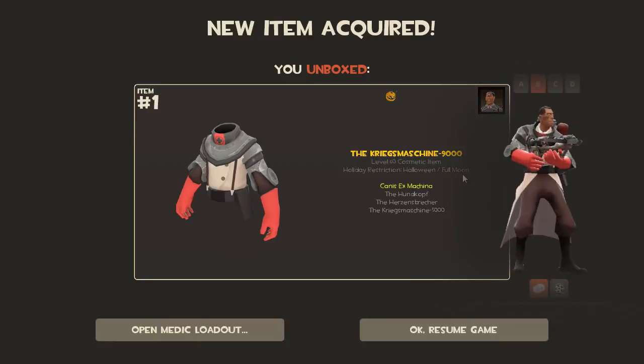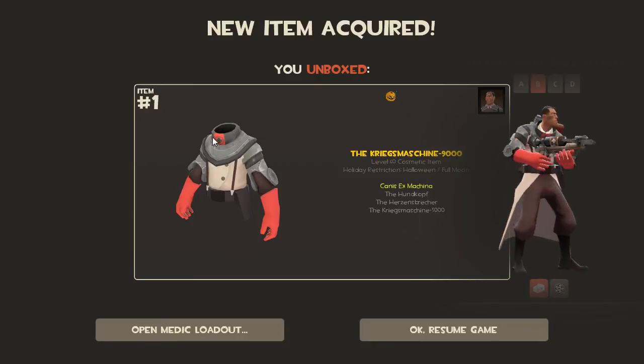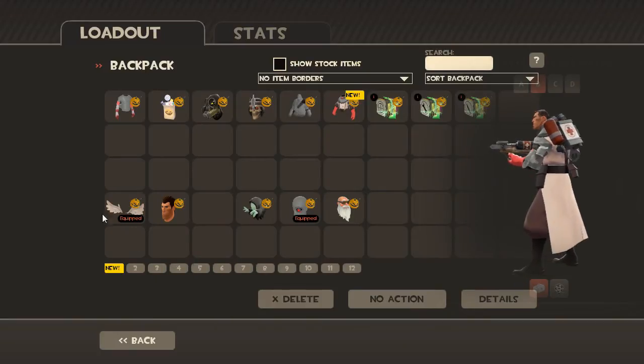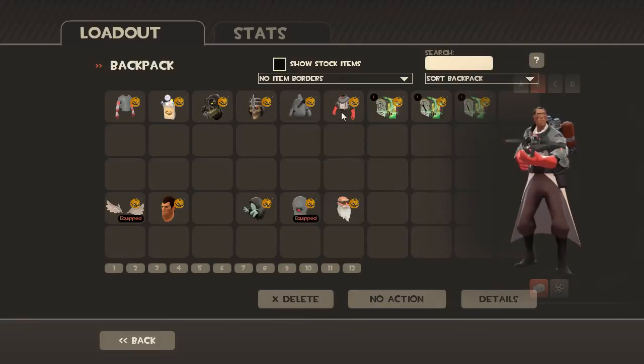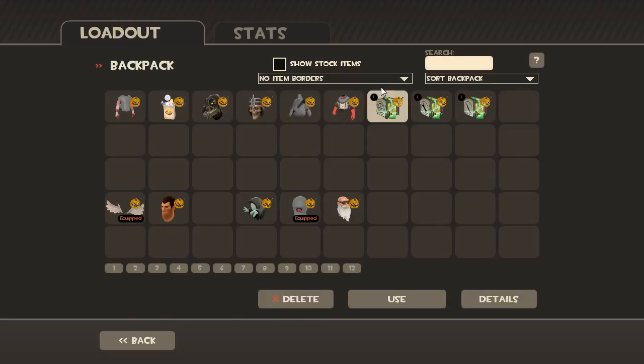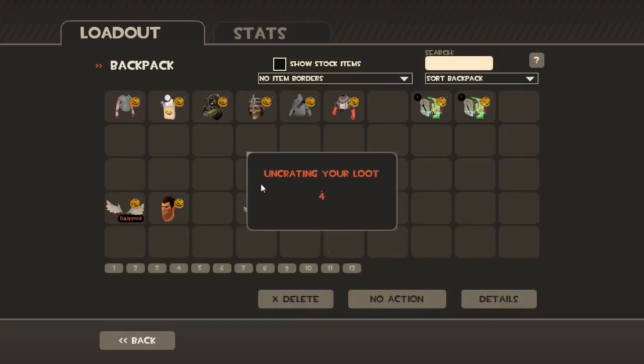Medic — onwards, no time to rest between crates here. The Kriegs-machine 9000 — all right, I can dig it. I'd like the Templar thing that goes with the wings, but that's pretty cool too. At least I didn't get the wings or the vampire makeover again, which I feel like was a pretty big chance of happening.